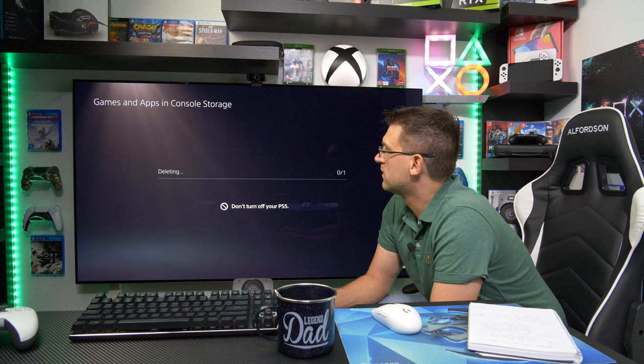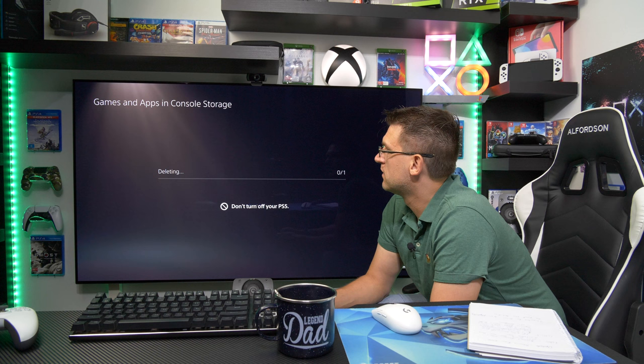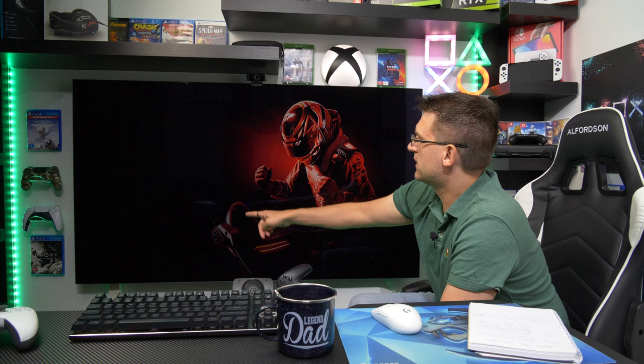All we have to do now is delete this entry and go back into my collection. And now, as you can see, there is my download button.